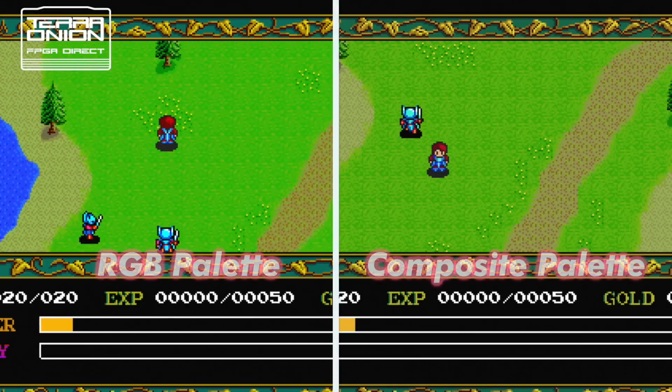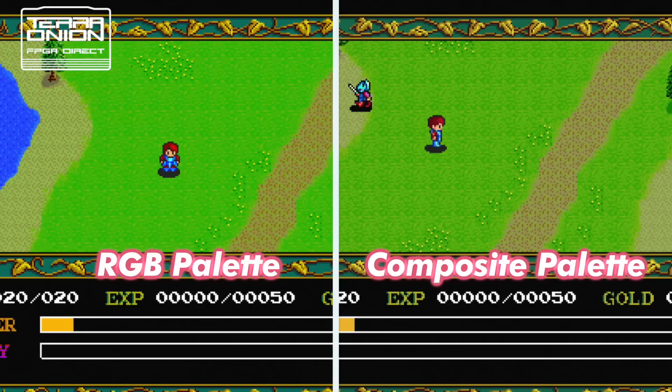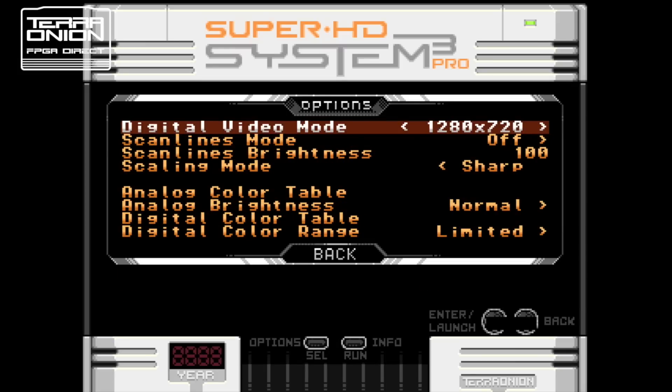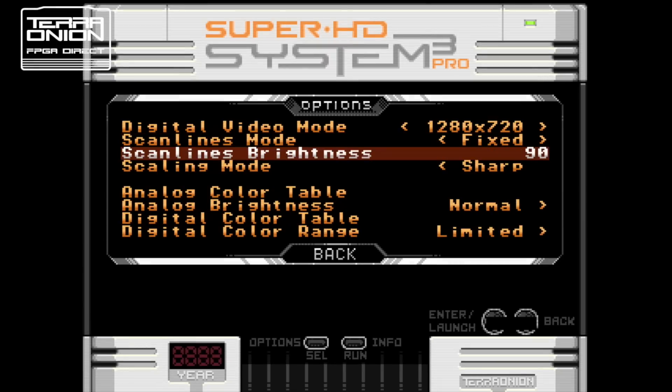Let me show you the difference between the two in a game. Ultimately this is a personal preference and up to you to decide which is right for you. One more option to talk about is the new Scanlines feature. We have both adaptive and fixed scanlines, and you can adjust the intensity or brightness. So if you prefer a CRT-like look on a modern LCD, give this a try.